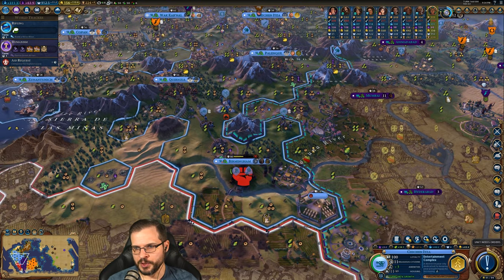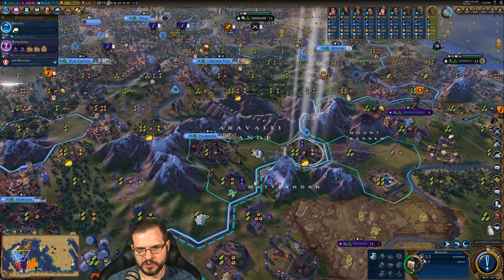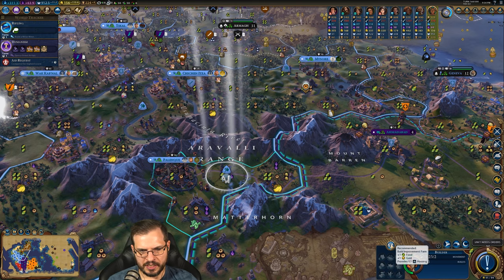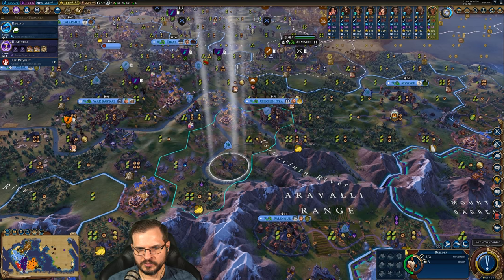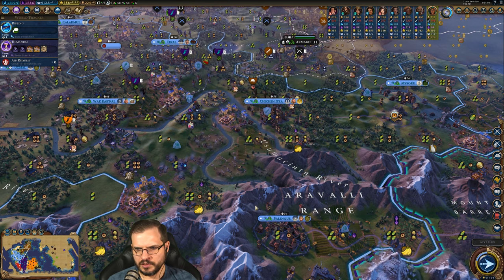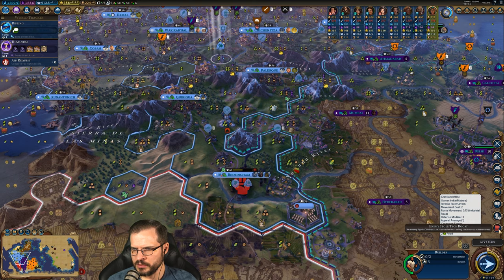Builder here — I could put a farm there. We are definitely having housing issues, so let's put a farm here. It'll help with the housing at the very least, and that actually gets us up to 12, which is not half bad. What are we building here? We're building the commercial hub district, right? I'm kind of getting my two games mixed up — I just finished my Inca game and I forget which technologies we've got in this game compared to that one.